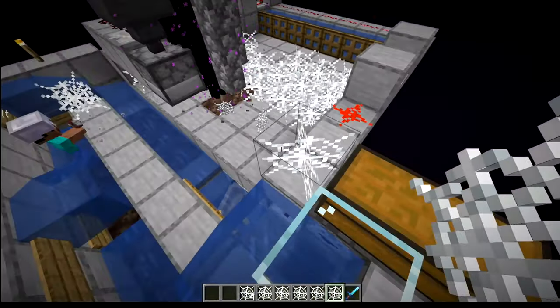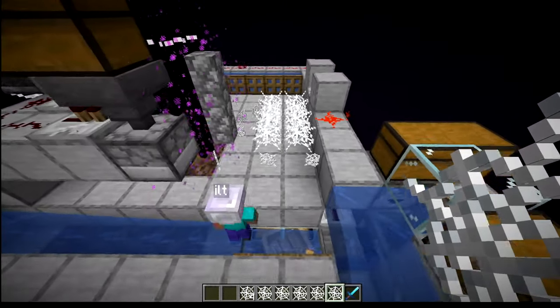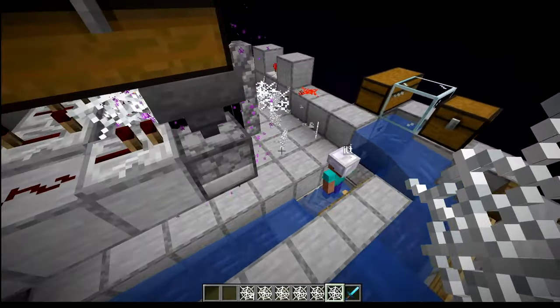The cobweb block has so many unique properties which makes it great to have in large amounts, so now that it's a renewable resource in the world, I'm definitely going to have fun putting it into more types of builds.